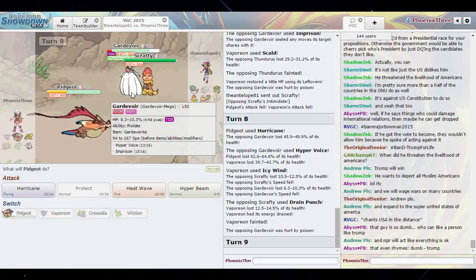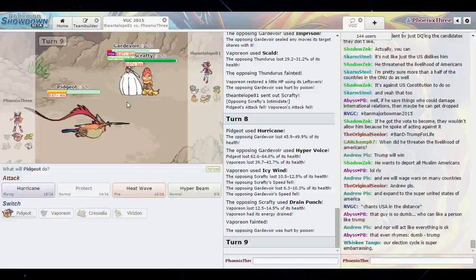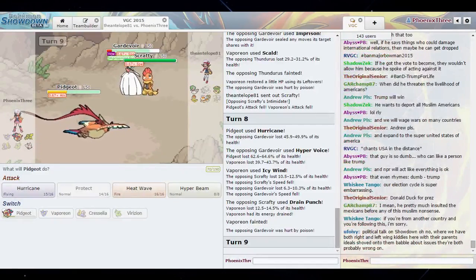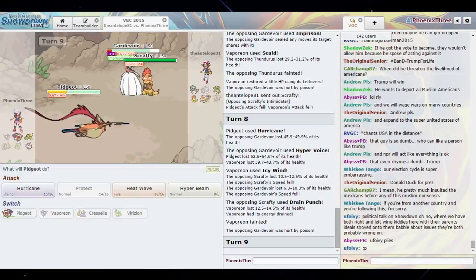Alright, so what do we do? I think we calc that Drain Punch. I'm at 35 HP, it has to do less than that. Alright, Mega Pidgeot — let's see what you got. I am running max HP, and we've got Scrafty.